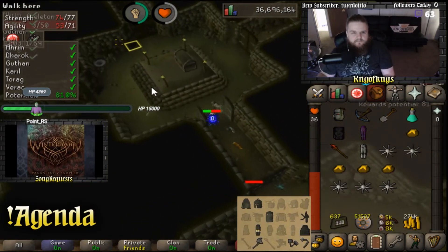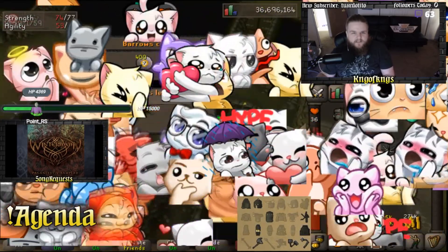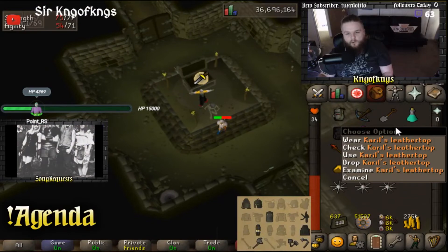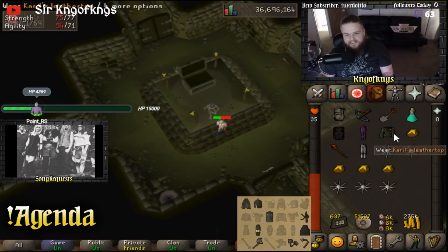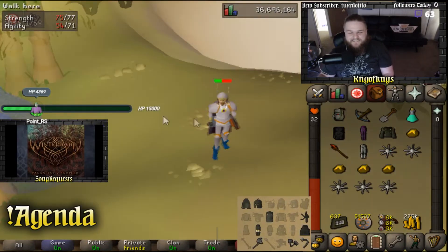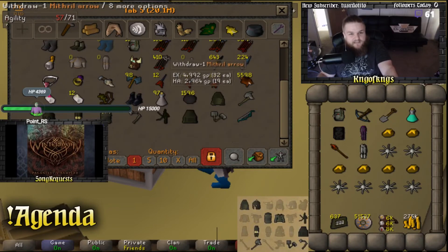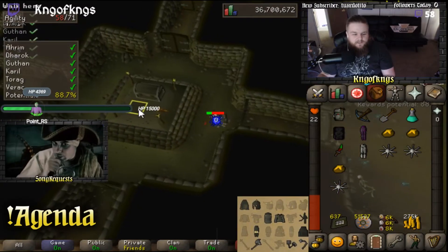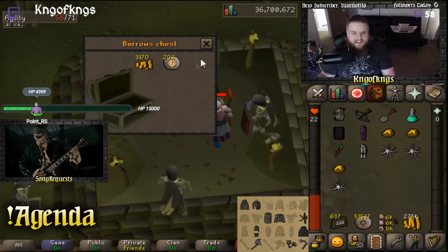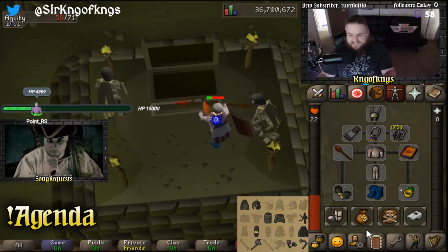Next chest coming up. Open it right up. Oh my god. Holy shit. Karil's top. Hell yes! So we've actually got a piece out of every single set now — at least one piece out of every set. We're going for the back-to-back, let's see if we can get it now. Of course not.